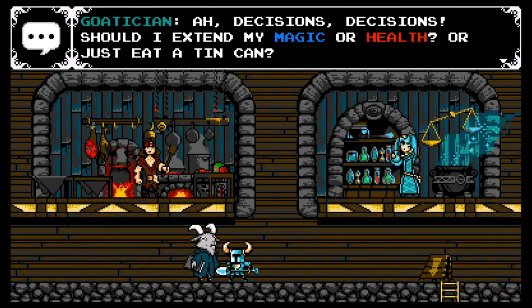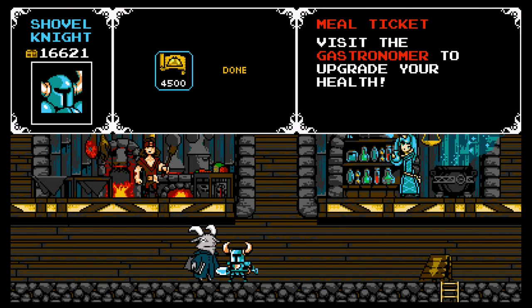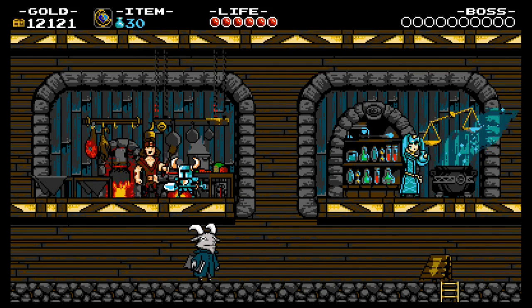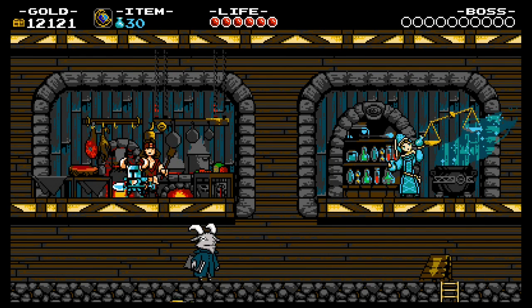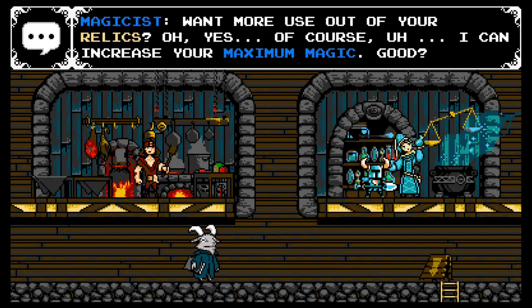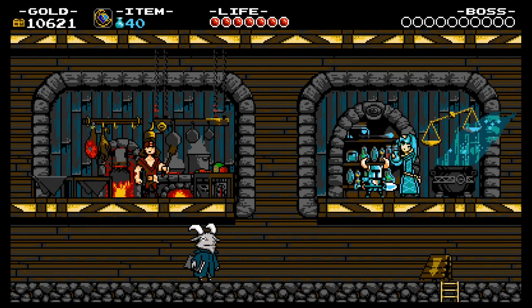Let's talk to the Goatician — he's eating paper. Should I extend my magic or health, or just eat a tin can? He has more meal tickets for us to buy to help him narrow his options. His next meal ticket is worth $4,500 — we're going to go ahead and buy it because we have a crap ton of gold. He has another fantastic meal to conjure up for us — I guess that's a steak or pot roast or something. We'll eat it all the same; we're not picky. Let's upgrade our magic — for $1,500, she will boost our maximum magic by 10 points with this lovely tonic. Let's do it. So our maximum magic goes up to 40 now.